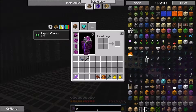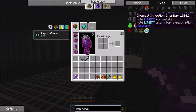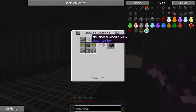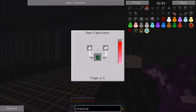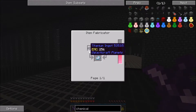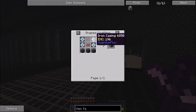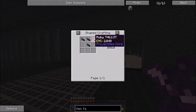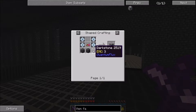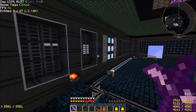As for the Mekanism stuff, I can't at the moment craft those things without getting into some new content. The chemical injection chamber is the next thing we need, and it takes the purification chamber and enrichment chamber — that's fine. But then we need the advanced circuits, which require the item fabricator from Quantum Flux. The item fabricator needs iron casings, electro silicon, and I think it was the PRCs that took mercury — that's why we didn't get into it before.